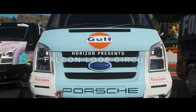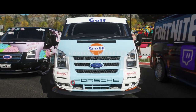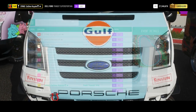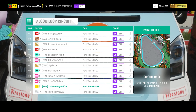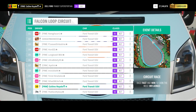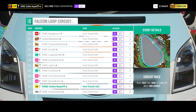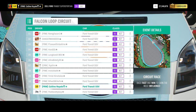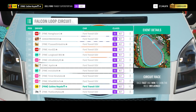Hello and welcome to the show. We are here on Forza Horizon 4 for a spot of NASVAN — my favourite of motorsports. We have got Ford Transits fitted with V8 engines, about 660-odd horsepower running in these.